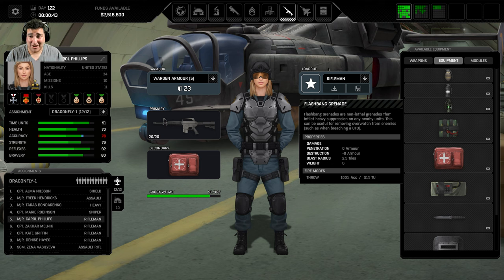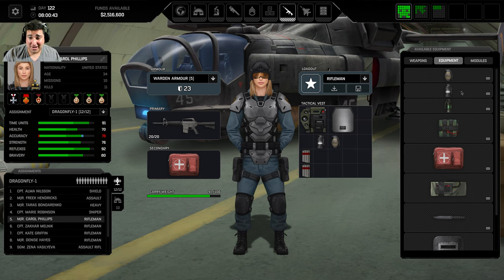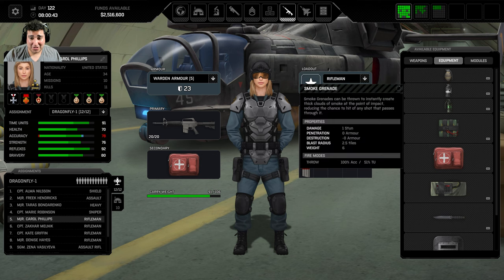That's pretty valuable in that very specific situation — breaching a ship, opening the door and throwing a flashbang so they can't return fire. That's what your assaulters are for: flashbangs. For the riflemen, at the very beginning of the game I give one of them a frag and one of them a smoke. A smoke grenade stops them from dying — it gives ridiculous accuracy penalties if you or the aliens try to shoot through it.